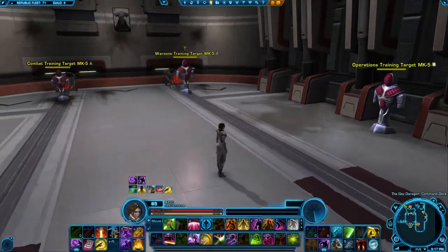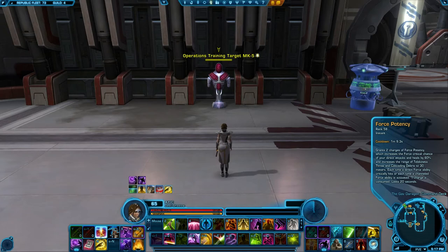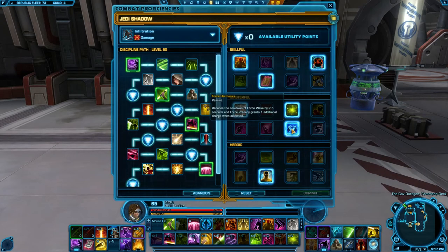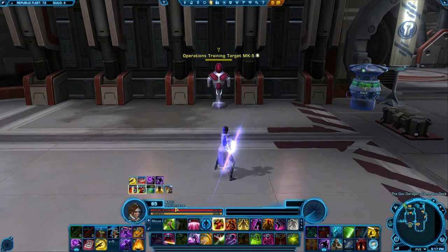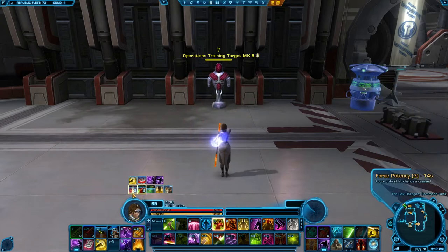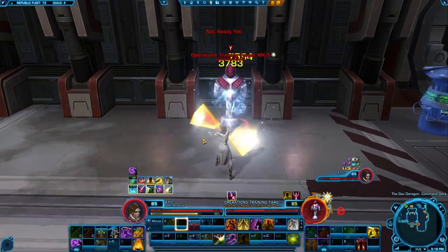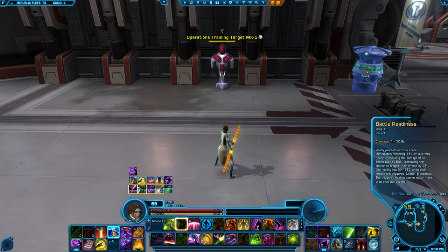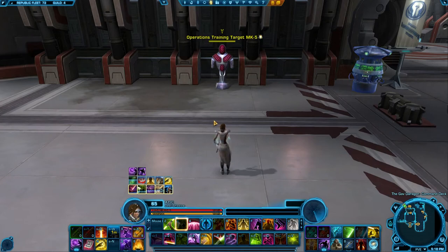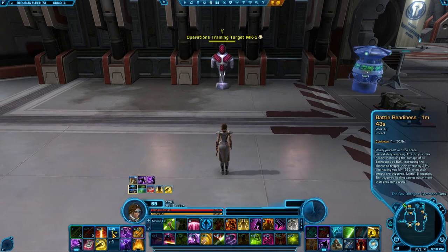Now let's go over offensive and defensive cooldowns. Our purest offensive cooldown is Force Potency, which when popped gives two Force Potency charges — or three with the Force Harmonics utility. Also in Infiltration it gives three Breaching Shadow stacks, which allows us to use Force Breach immediately. The Force Potency charges can be burned on Force Breach, Psychokinetic Blast, or the Upheaval Double Blast. Another offensive and defensive cooldown is Battle Readiness, which when popped instantly heals us for 15% of our health, increases the chance and damage of Force Technique hits, and heals us for a small portion of health when they land.